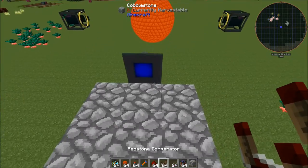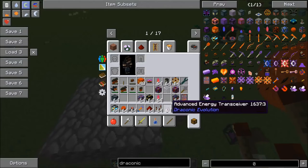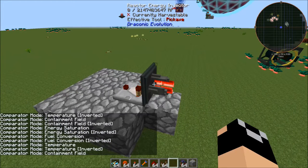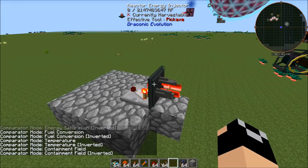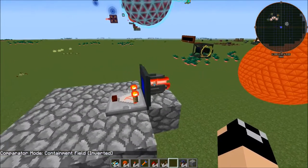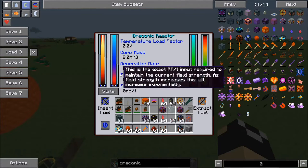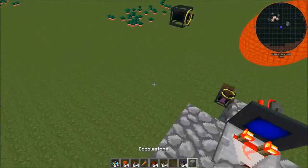We are going to set up a comparator. You can shift right-click this reactor energy injector and you can see we're changing the comparator mode. The best comparator mode to set up for limiting the amount of RF that moves through this is 'containment field inverted'. That way it's going to emit a redstone signal of 15 when it has no containment field, but as the containment field rises and the need for power drops, it's going to lessen that redstone output.